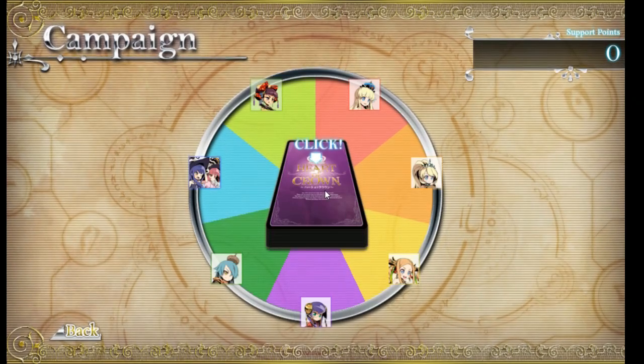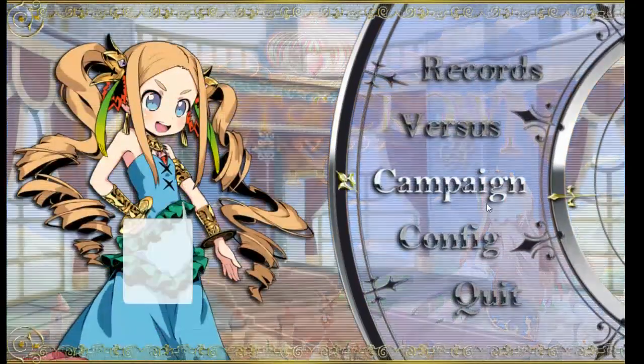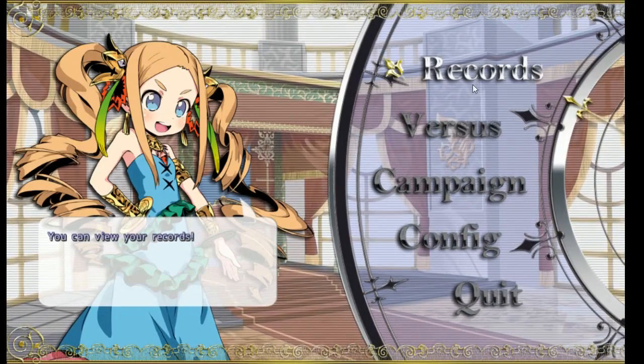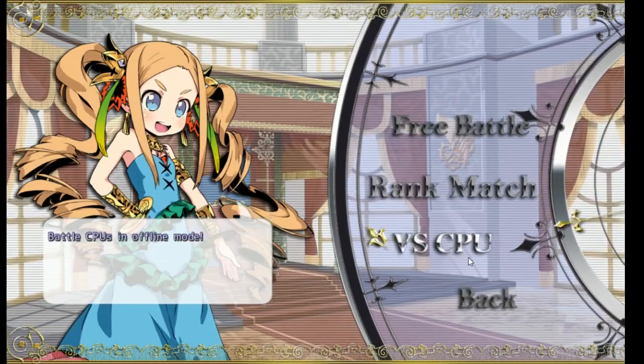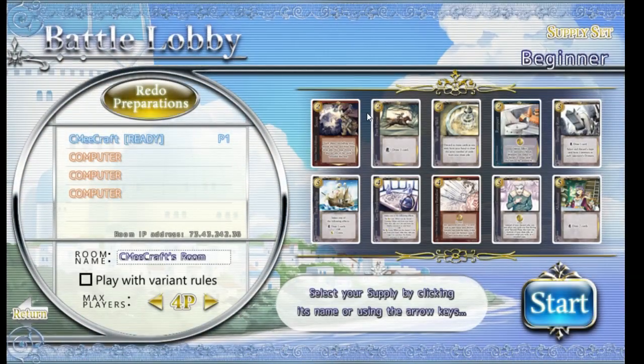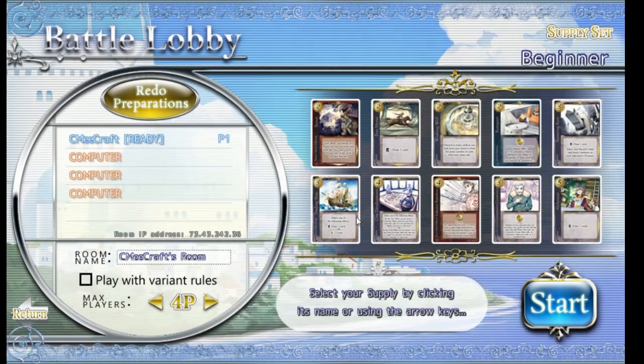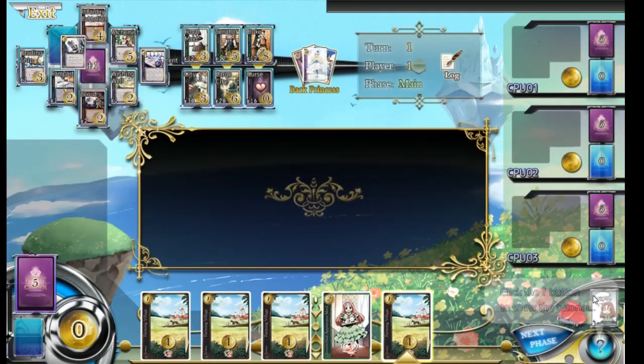I guess we click on the deck. Not enough support points—we need 500. How the heck do we get that? Versus CPU, let's do it. Okay, I guess this is our deck or something. Let's go! I have no idea how to play this game.